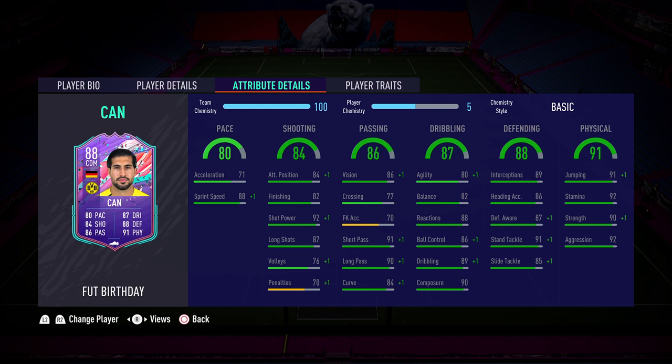Shooting's really nice: 84 attack positioning, 82 finishing, 92 shot power, 87 long shots. And if you're going to use him as a centre mid or CDM, the two you care about there are shot power and long shots, and they're both really nice.